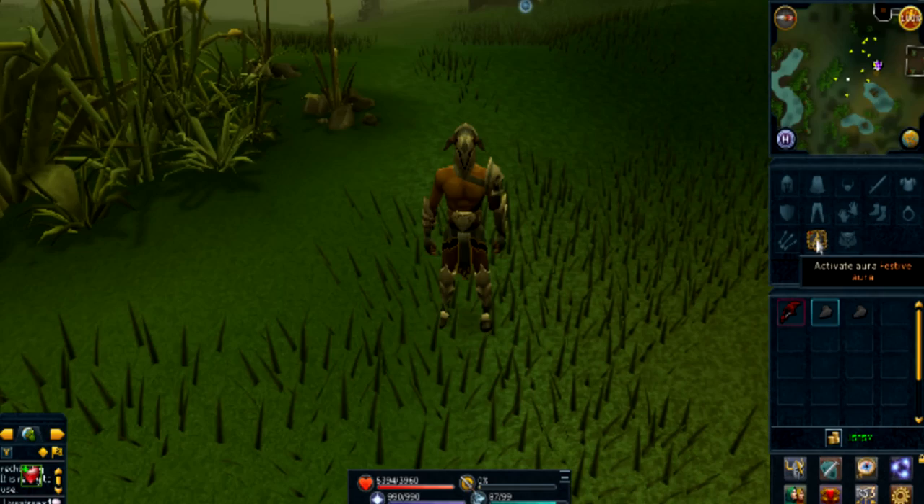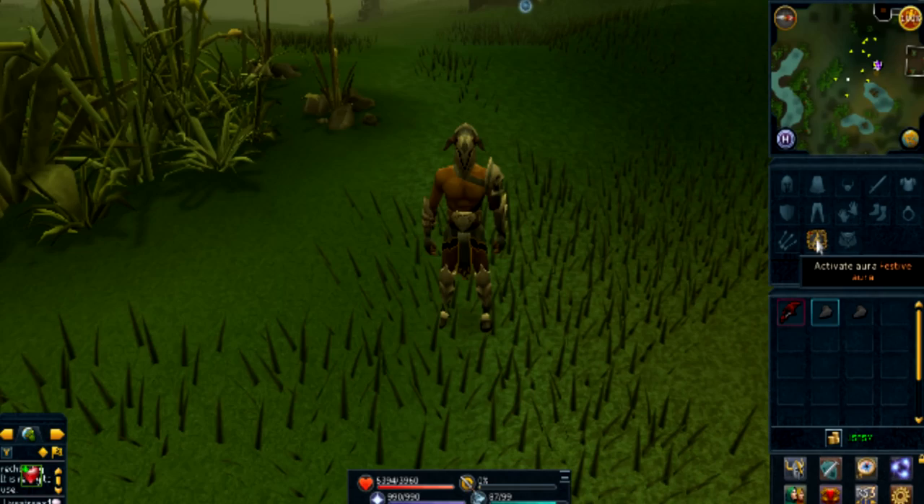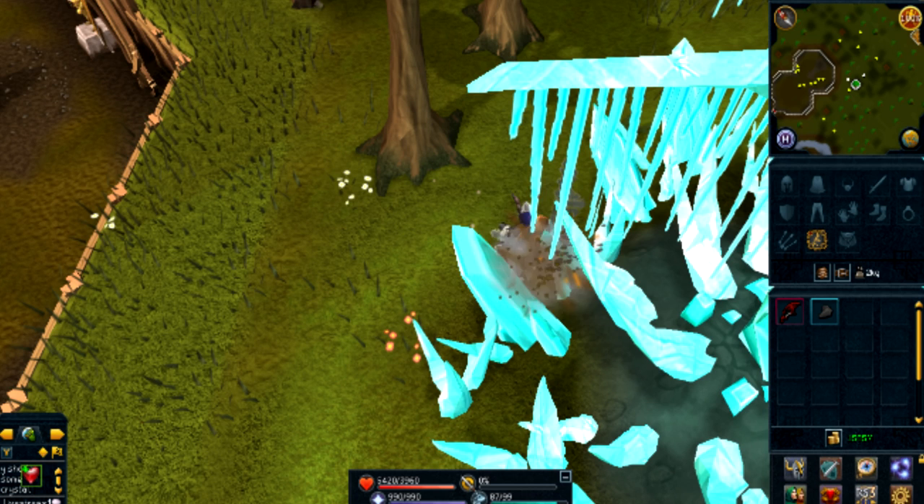Every day during December you can activate this aura for 30 minutes of 50% bonus XP. It can be used for a maximum of 50,000 XP per day. Remember it can only be used once per day, so make sure to log in every day in December to make the most of it. I hope you all enjoy this week's updates and I'll see you next week.